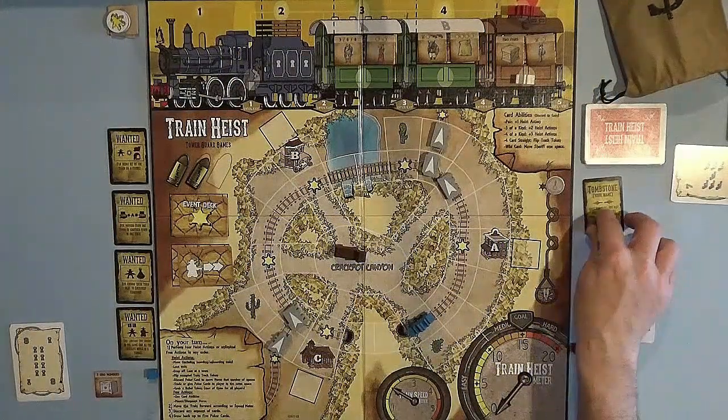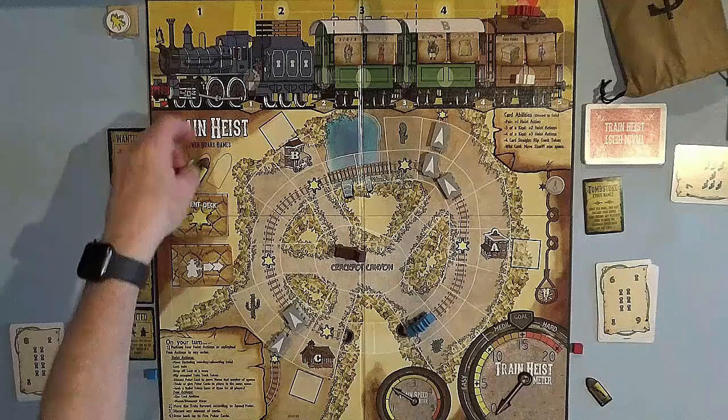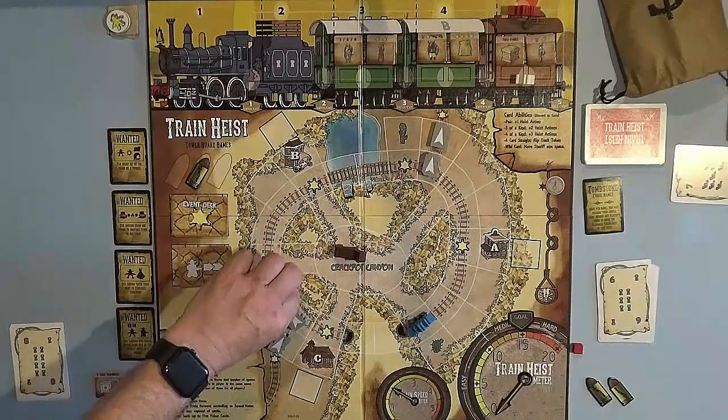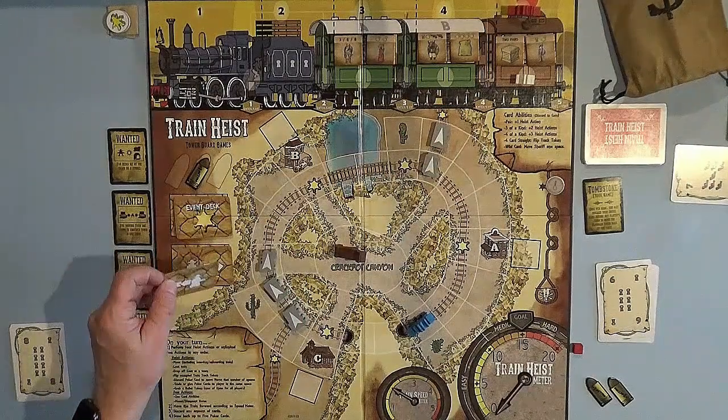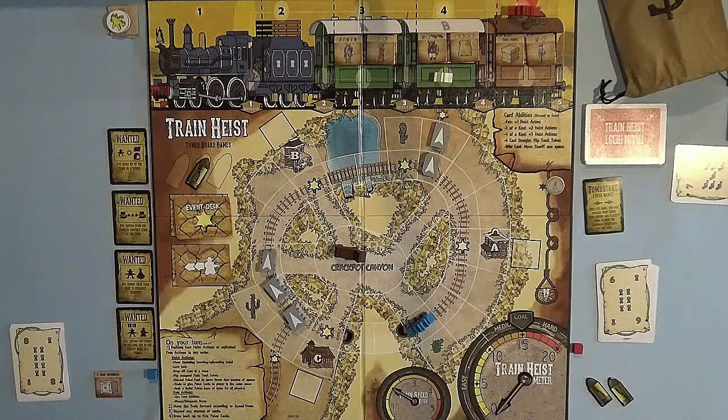It is red's turn now. I don't need to draw back up to five cards. I think red's going to take a wanted action and move across four cards. Red takes the wanted card — it's Tombstone. The Tombstone card reads: once per game you may discard your entire hand during any player's turn to move the hangman token back one knot. So red can discard their whole hand when needed. Red still has one more action left, and I think red's going to take another bullet token to give an extra action. That ends red's turn. The train moves two again — hits another star — we flip another event deck card: move the sheriff two spaces back. That's good for red next turn, because red can now get in, grab the loot, and get out before the sheriff moves.